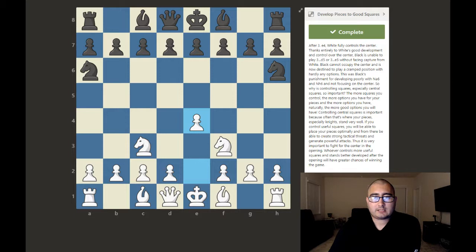After e4, white fully controls the center. Thanks to white's good development, black is unable to play d5 or e5 without facing capture from white. Black cannot occupy the center and is destined to play a cramped position. This was black's punishment for developing poorly with knight a6 and knight h6. The more squares you control, the more options you have. Controlling central squares is important because that's where your pieces, especially knights, stand very well.